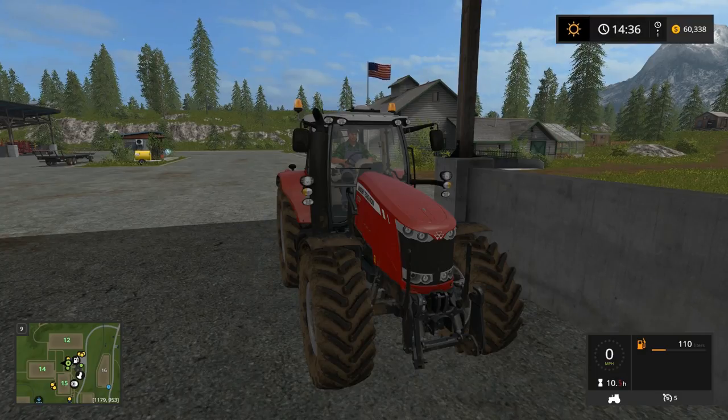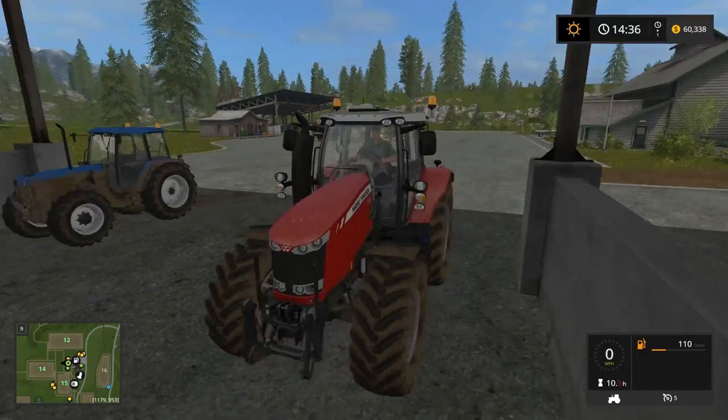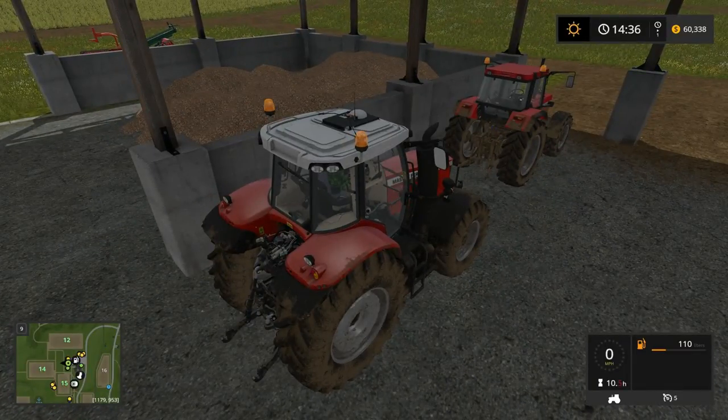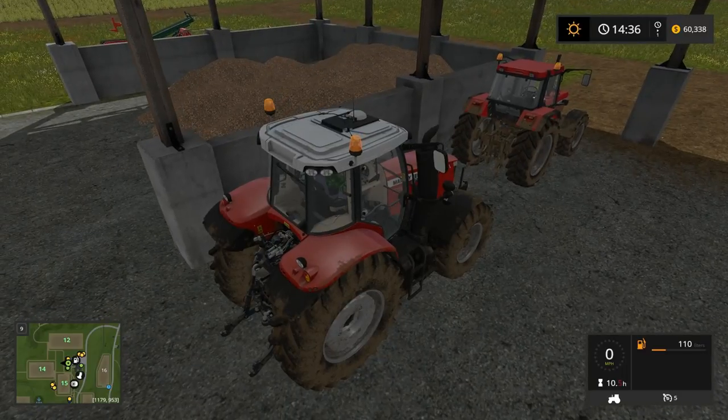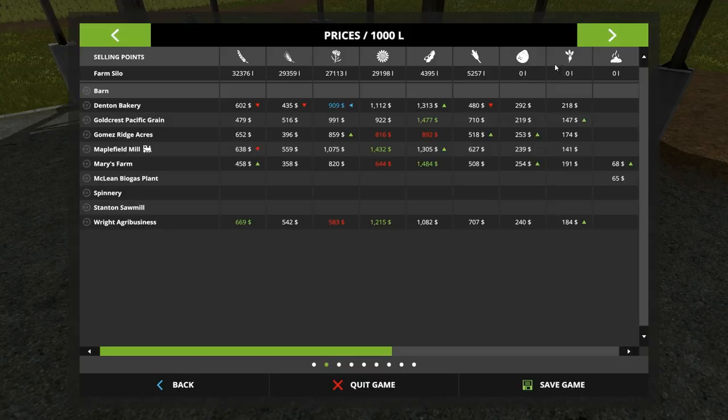Hey folks, this is Noble Rambler, and welcome to another episode of Farming Simulator 17. We're in Goldcrest Valley, and we're in one of those episodes where we're trying to find something to do while waiting for real things to do. I thought about maybe selling some of the sugar beets, but let me pop over to prices. They're not worth a whole lot right now. We do have a good price waiting for us on sunflower seeds. I don't want to sell them all because we had to rent equipment to harvest them.